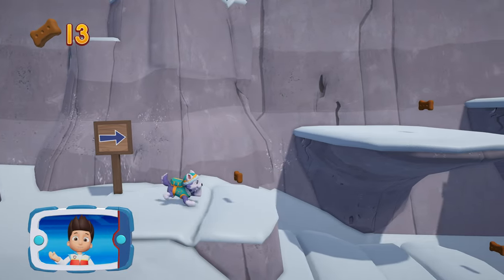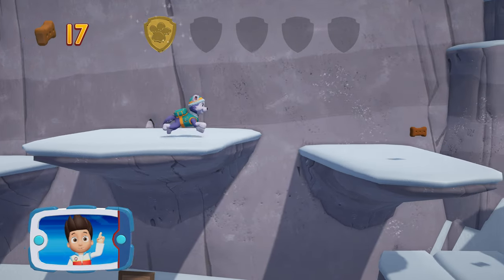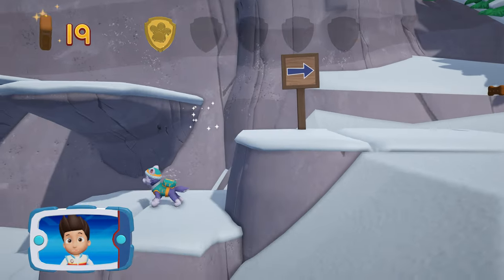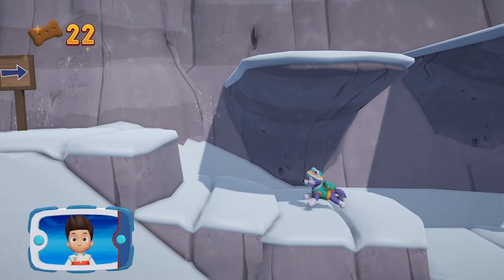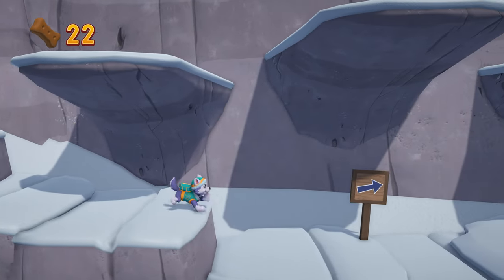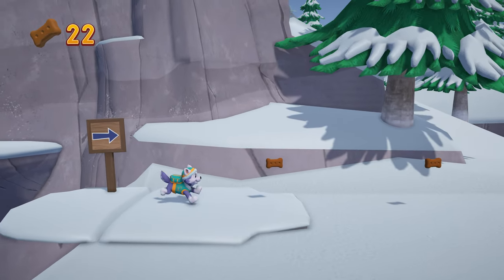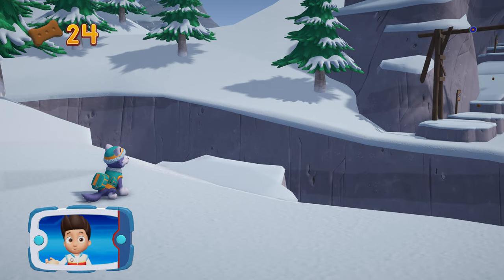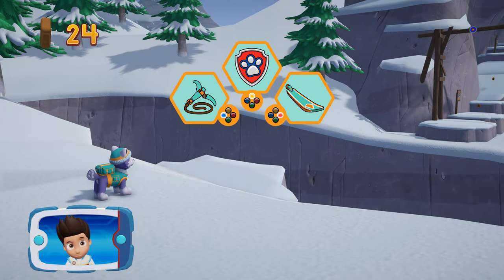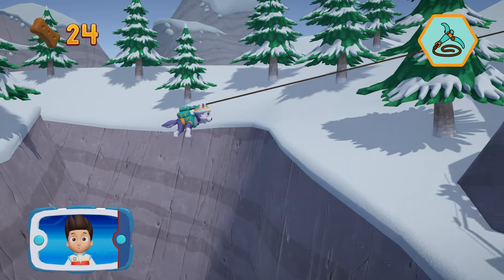I'm detecting a golden paw print somewhere nearby. A golden paw print — you got it. Collect all of the golden paw prints that you find. Find and collect all the pup treats that you can. It's too far to jump. Everest can use her grappling hook to get across. Help launch Everest's grappling hook by pressing the X button. Great job!